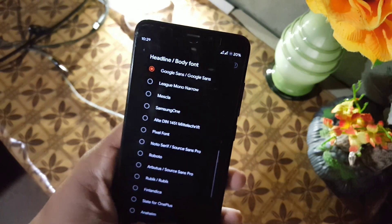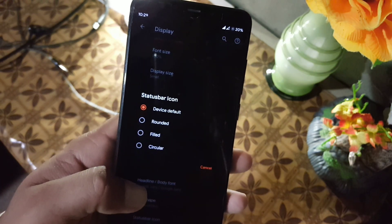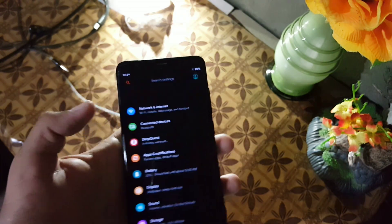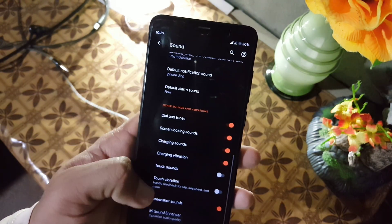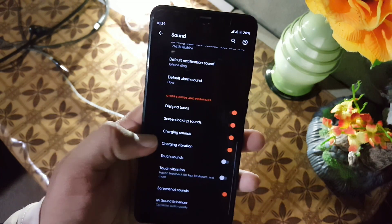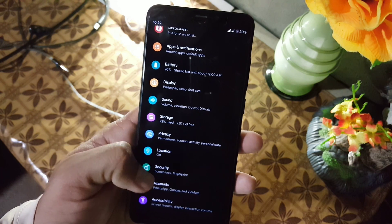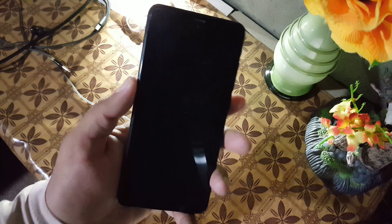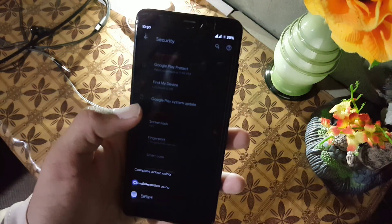From here you can change the primary color for your theme, then you can change the phone style, app icon shape, and status bar icon shape. After that we have the sound — the sound quality of this ROM is also good. Here we also have a sound enhancer which can be used to enhance the sound quality. After that we have privacy, security — the fingerprint is working fine, as you can see it is unlocking the device quickly.